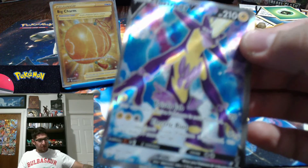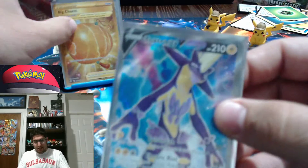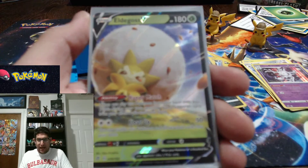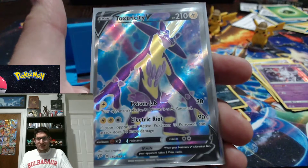That puts us at eight pulls — what a phenomenal box, ladies and gentlemen. Oh my god, look at this — just one more time, we'll do it fast. Gold Big Charm, Copperajah V, Malamar V Full Art, Pincurchin V, Inteleon V, Eldegoss V, Phalynx V Full Art, Toxtricity V.